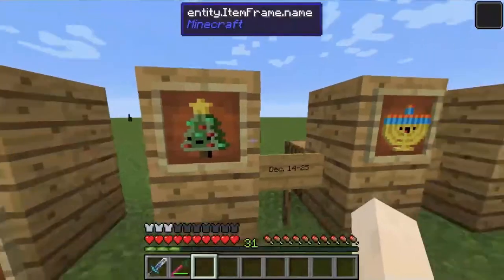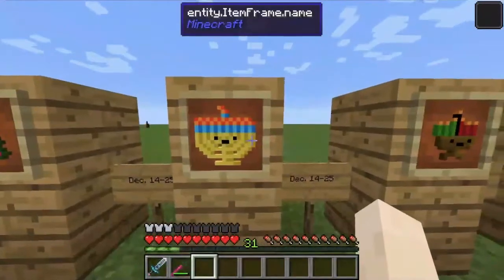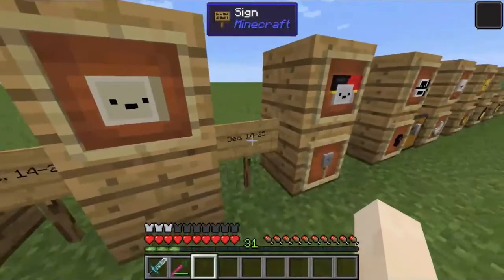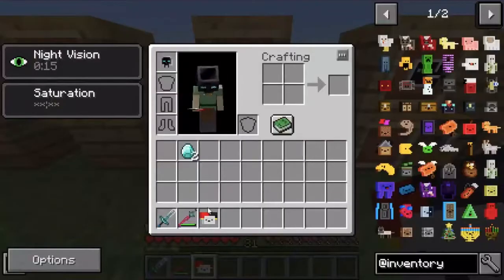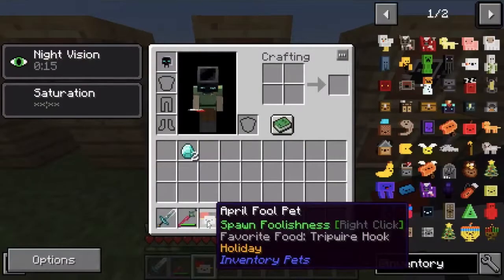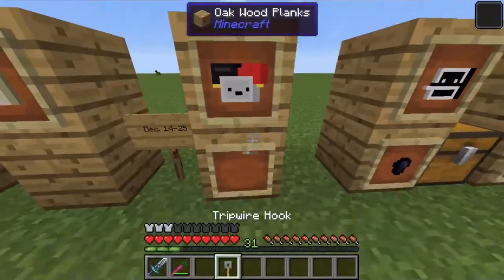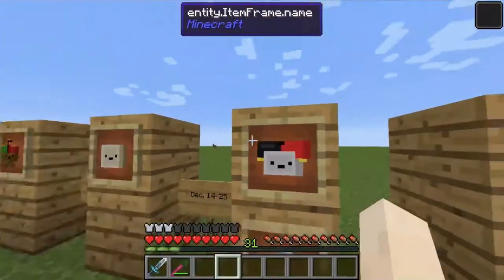Next, we have the Holiday pets. These can only be obtained during the holiday and can only work from December 14 to 25. But the April Fool's pet, another holiday pet, can actually be used at any time using tripwire hooks and gives you a random effect, almost like a lucky book.